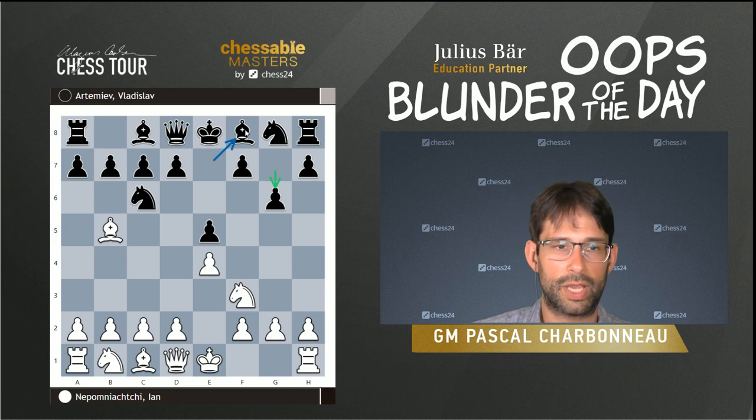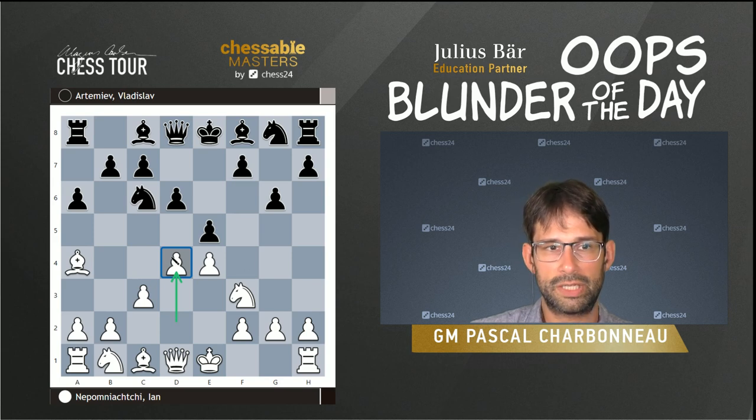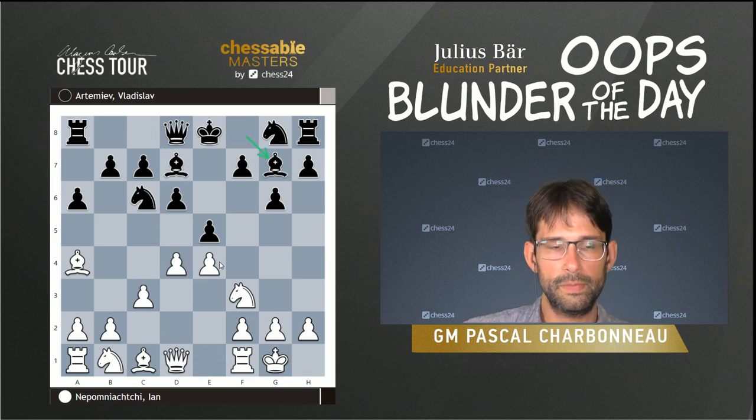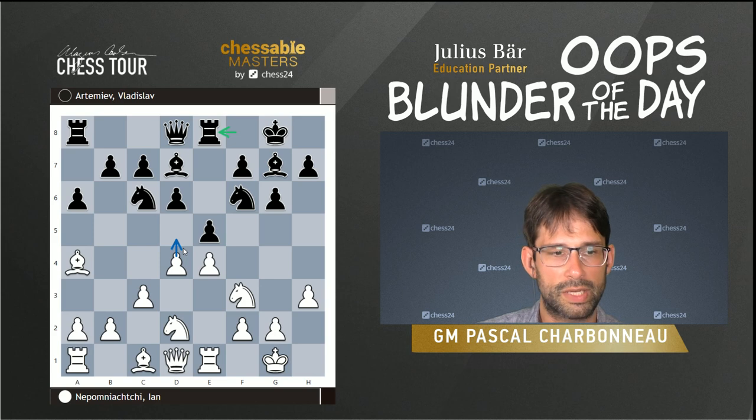That's sort of the idea of this variation — with g6, black gets the bishop to g7 in one move, one tempo. Of course not everything is perfect, and one drawback is that white is able to play d4 in one go with no pressure and immediately create threats like d5. But the play is fairly normal here; they develop their pieces. This has been played before, following some earlier Grandmaster games. Then Nd2, Re8, and now white makes an interesting decision.